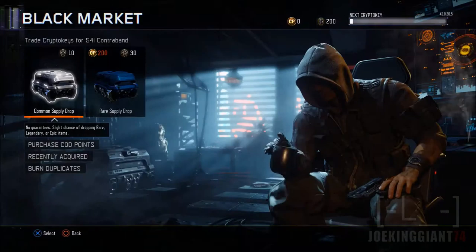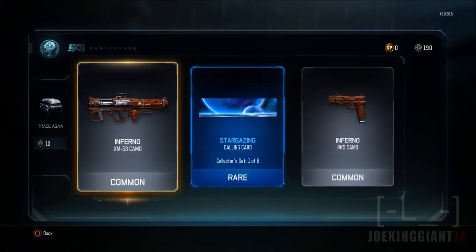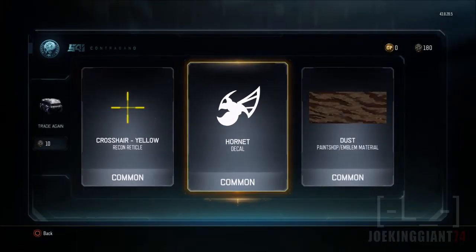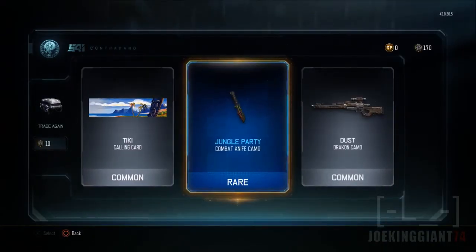That camo looks like crap — looks like Barney just puked all over the gun. Let's go into another common supply drop — come on, give me something awesome. One of my friends pulled out one of those camos I like on a gun out of common, which was really surprising. We got ourselves some ugly camos and a Brontosaurus decal — you can kind of create the logo from Toy Story. More common supply drops: we got an Inferno XM-53 camo, a Staggerizing calling card, more Inferno camo. Then we got a Crosshair Yellow Hornet and Dust paint shop — we're really not getting anything good in common.